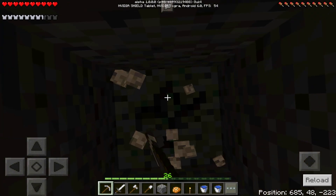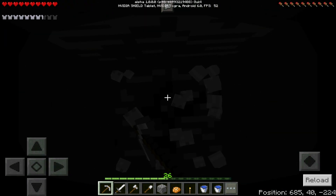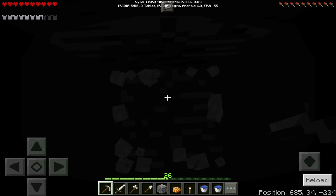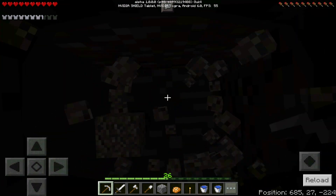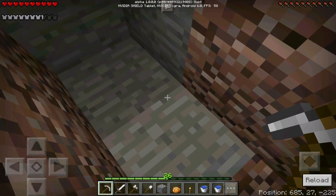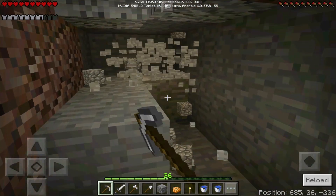I need to go down now by 21 blocks — 1, 2, 3, 4, 5, 6, 7, 8, 9, 10, 11, 12, 13, 14, 15, 16, 17, 18, 19, 20, 21. I know this goes against all the rules of mining straight down, but you're going to have to do it in this instance. I'm going to have to make a little bit bigger room because we're going to have to go back up again, and this is where the ladders come into play.